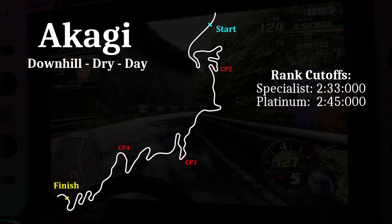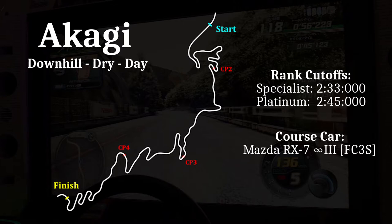The specialist cutoff time is 2 minutes and 33 seconds, while the Platinum cutoff time is 2 minutes and 45 seconds. The course car for the downhill route is the Mazda RX-7 FC3S. Platinum rank can be achieved by any car, given it's at least X spec.